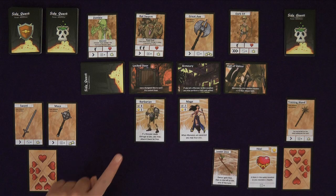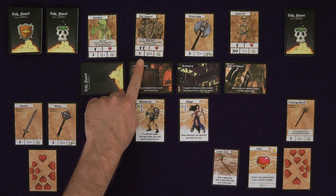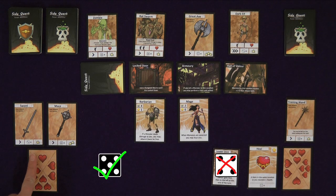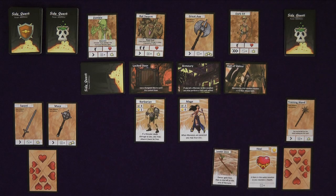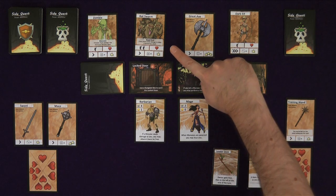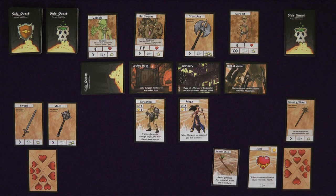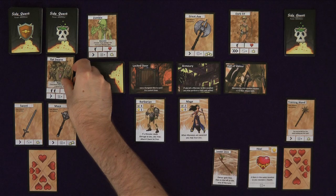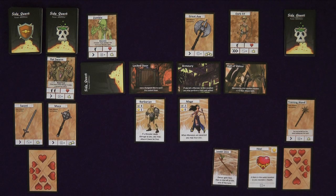Attacking: players can attack monsters at a single location within range of their weapons. Declare which die is which weapon and which location you are attacking, then roll the amount of dice each weapon specifies. Each successful die roll that is the same number or greater deals the amount of damage shown on the cards. To slay a monster, you must hit it with damage equal to or greater than its health — you cannot inflict partial damage. Successful die rolls can be allocated to different monsters in that location. Defeated monsters go to the discard pile.